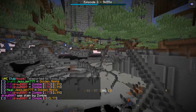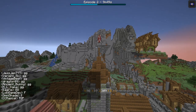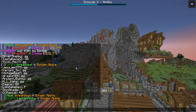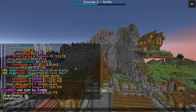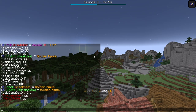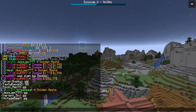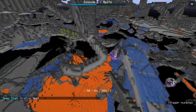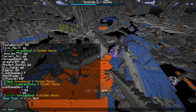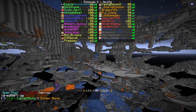Drew died to a zombie — we missed it entirely. Poor Drew was slain by a zombie; it was so fast the zombie must have snuck up on him. That is two players down. Drew was on pink team.